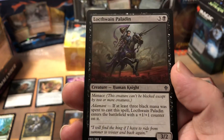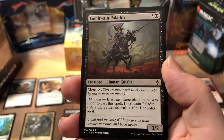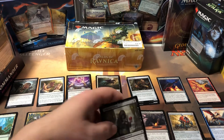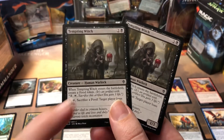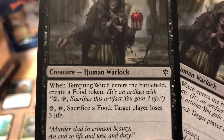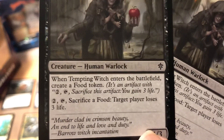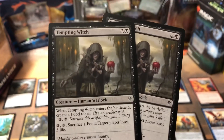Locthwain Paladin — he's alright, good creature. Just too low a toughness on the black creatures; he just didn't stay out very long. The two most important creatures I had were the Tempting Witch — I got two of them — so I was able to pop out food tokens and use those food tokens: tap 2 and tap the Witch, sacrifice a food to do 3 damage to a target opponent. They're also good little chump blockers being a 1/3, and only 3 mana to get out.